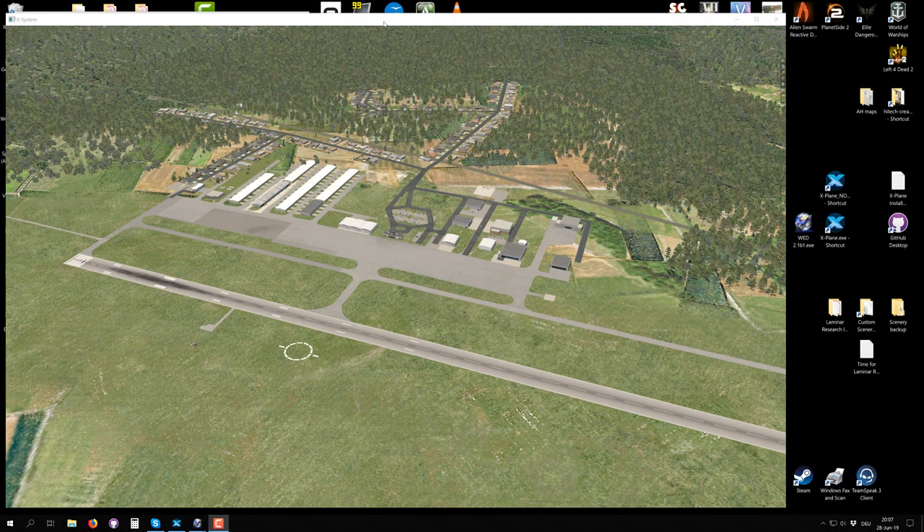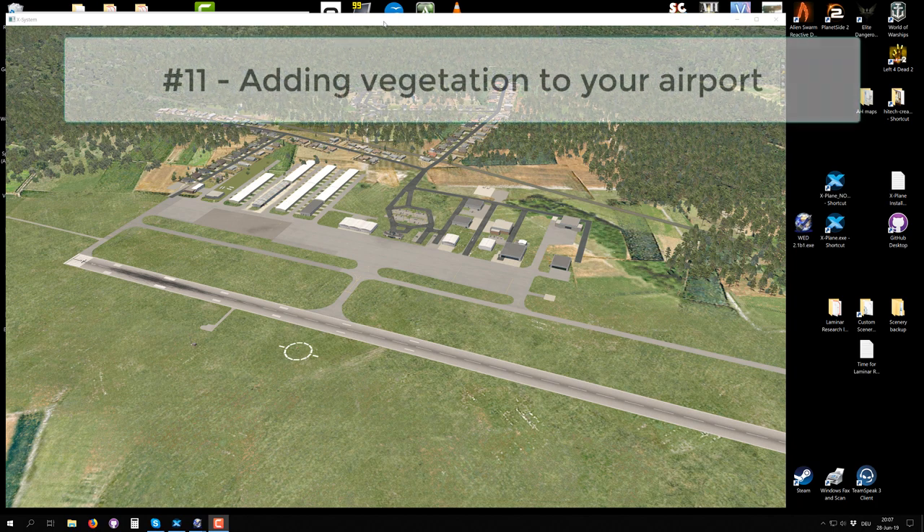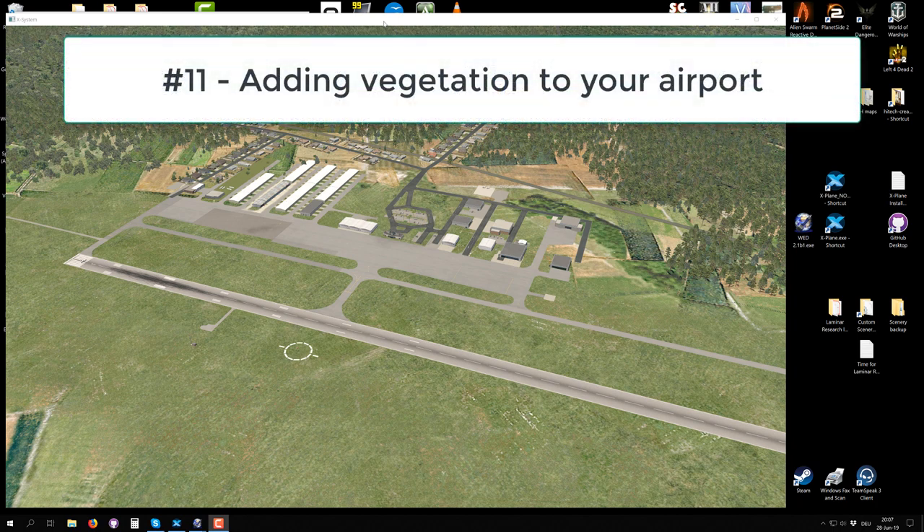Hello and welcome back to issue number 11 of our video tutorial series on how to make airports for X-Plane. This video will be about placing vegetation, however I think it's time to look back a little bit at what we have accomplished.